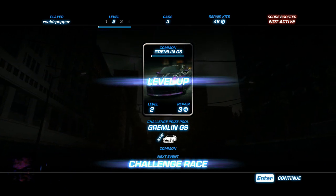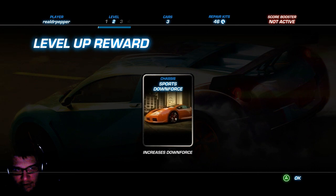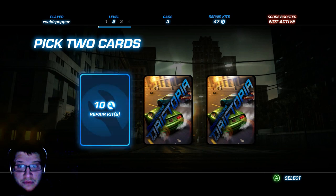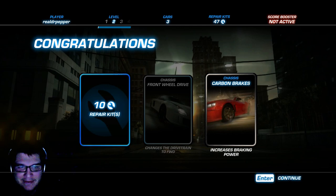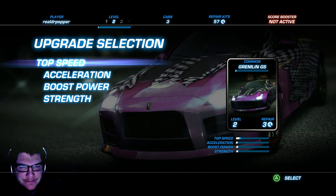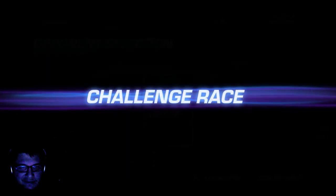There's no like Ridge Racer kind of music or anything — that's kind of disappointing. I have the music turned off, but still, you'd think sound effects or something. Even when the game booted up, it didn't have any Ridge Racer feel. It's kind of just an arcade racer with the name Ridge Racer and Driftopia. I got 10 repair kits — nice. Two cars this time because I won — nice, I got carbon brakes. What am I going to upgrade? Strength, probably a good thing for me.